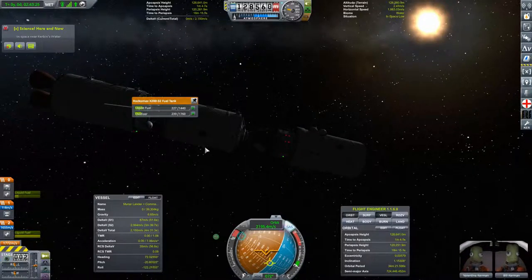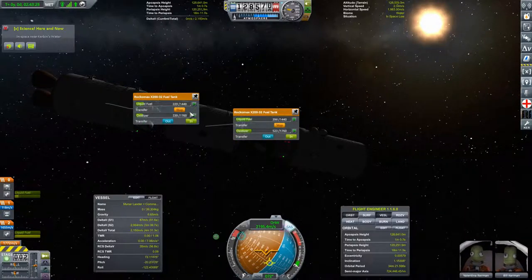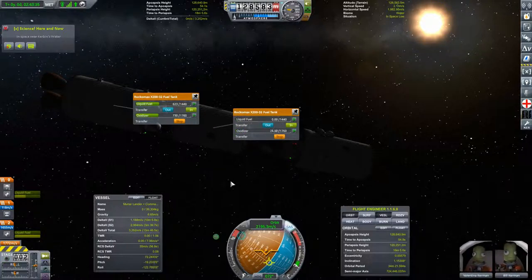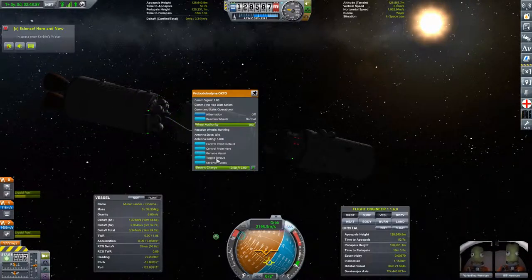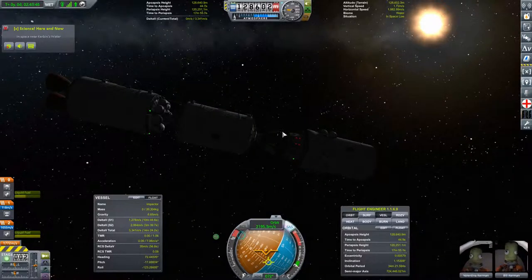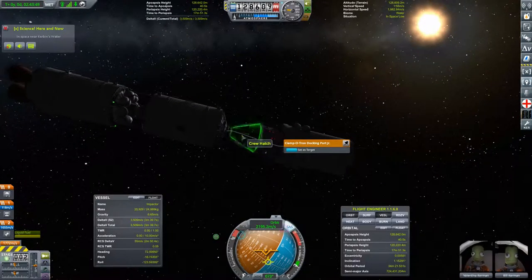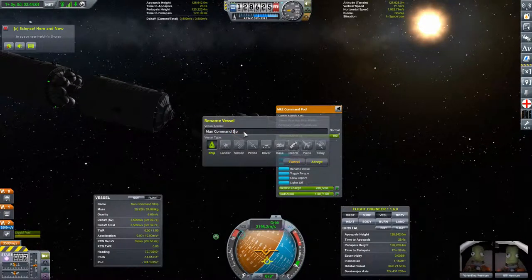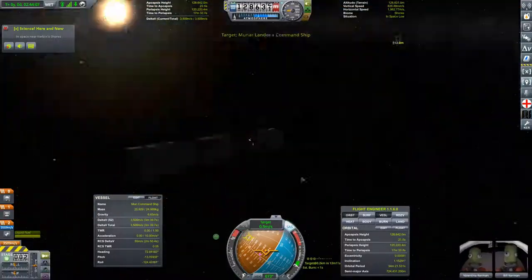I realized once docking completed that I didn't have fuel transfer, so I had to go back to the space center and purchase the upgrade for the research lab — which we needed anyway to increase the maximum level of science we can purchase. Once that's taken care of, we transfer all the fuel over. I had considered bringing the fuel tank along and detaching it partway through the burn, but decided it's not necessary since we'll have tons of delta-V. So I actually set up this booster stage as an impactor for a future moon mission. Now it's time to dock back up with the lander.